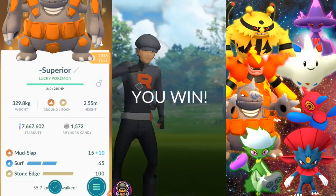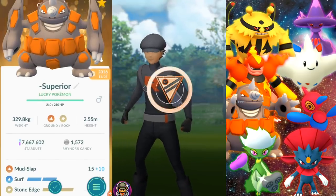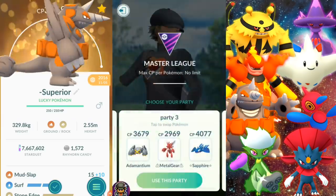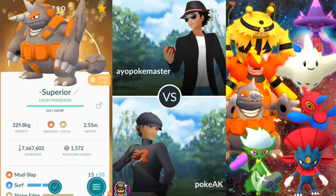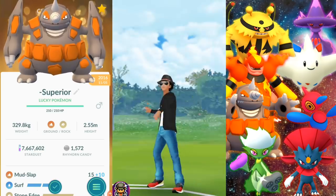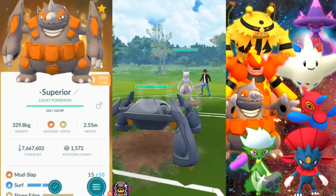You can stack the charge move and save it — two Surfs ready to go. You can do that with Stone Edge too, though your Pokemon probably won't last long enough to stack two Stone Edges. But definitely two Surfs, depending on what you're up against. Remember people like using Venusaur, so watch out — Rhyperior takes massive damage from Grass types being Rock and Ground. But I'm very happy to have it on my team, and it's completely maxed out.